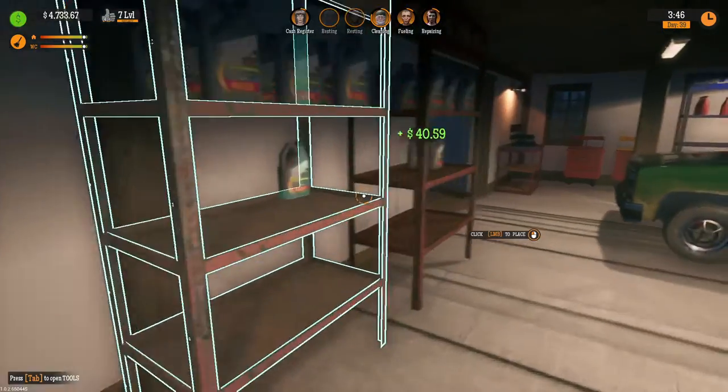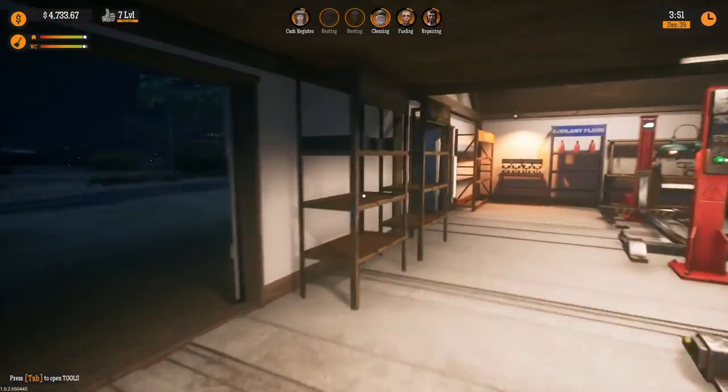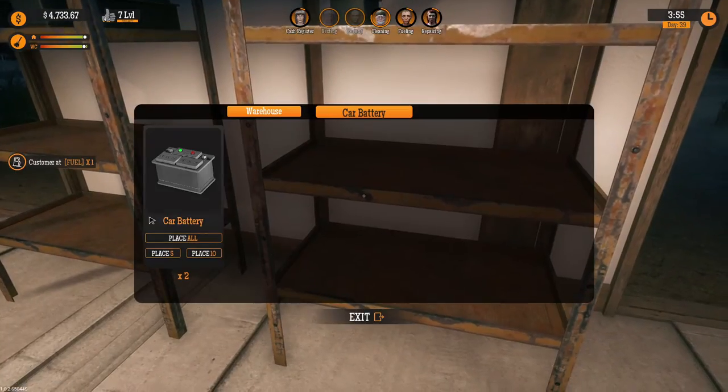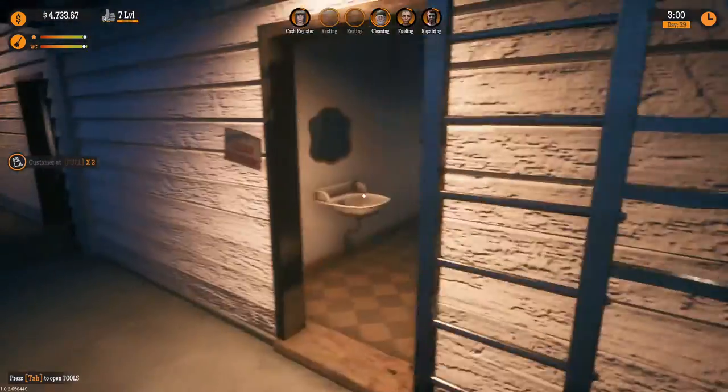I wish there was a 'place one' option — I really do. I've got some batteries I need to put up too — six of them, we'll put them here. Now let's go to the gas station and show you how to do those shelves, which is probably what you're more asking about.